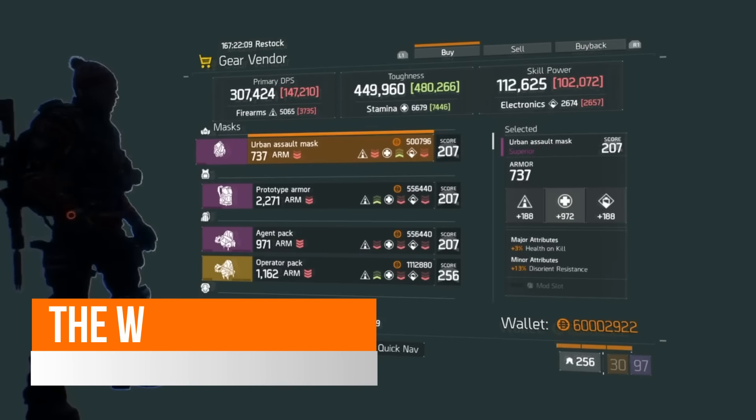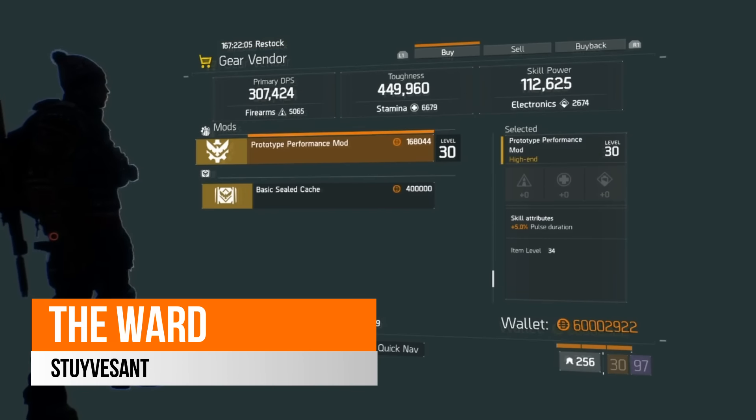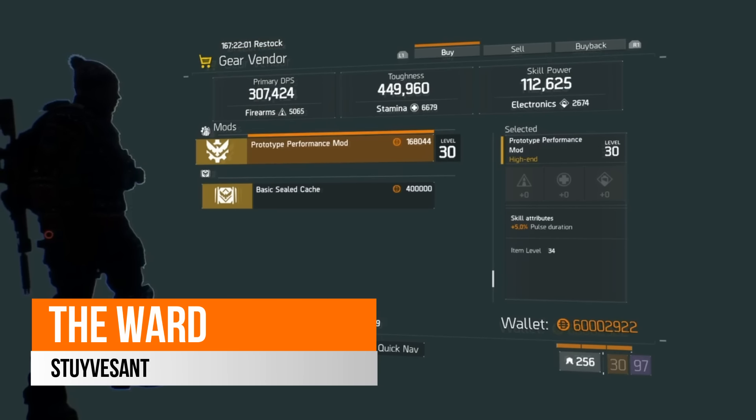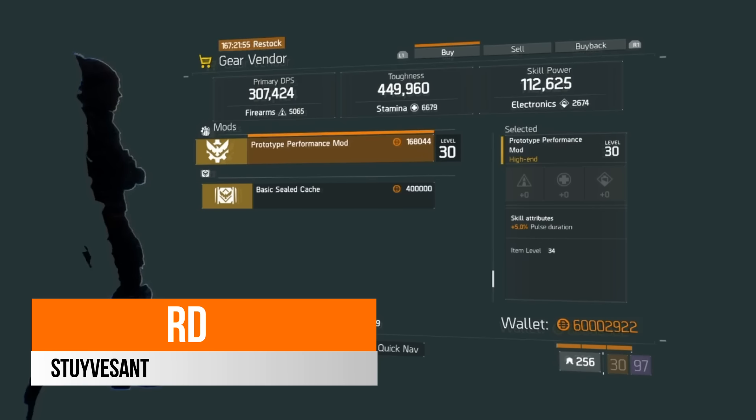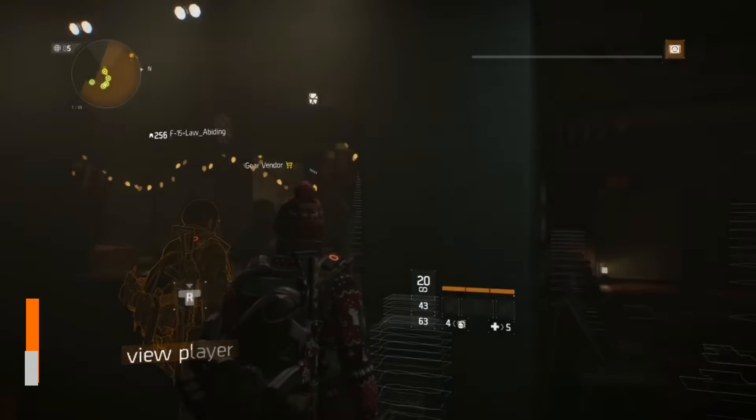Over in the Ward safe house this week, there is a prototype performance mod with 5% pulse duration. This is a very nice performance mod for those who run pulse, so I definitely recommend coming and picking that up for that extra 5% duration on your pulse.